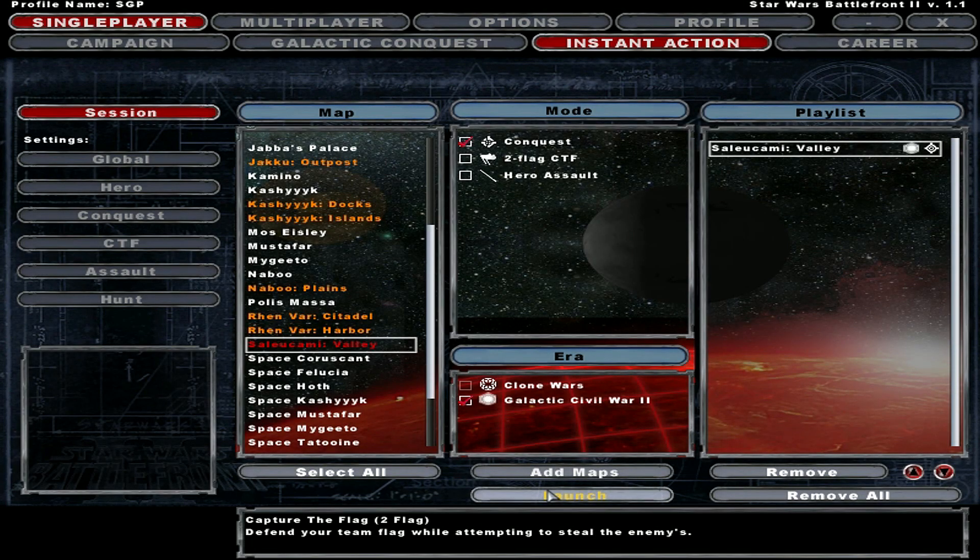Hey, what's going on guys, it's Savage back. Today we're playing Saleucami Valley — this is part of the Galactic Civil War 2 mod. It's a mod based off the sequel trilogy, and with all the sequel trilogy stuff about to come out for Star Wars Episode 9, I got an idea from Red to play a sequel trilogy type mod. What other mod to do than Galactic Civil War 2? Let's get started.